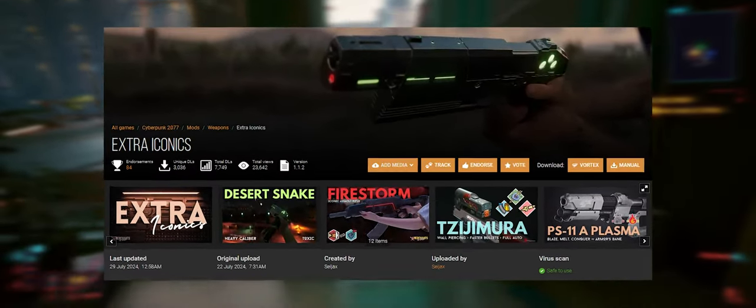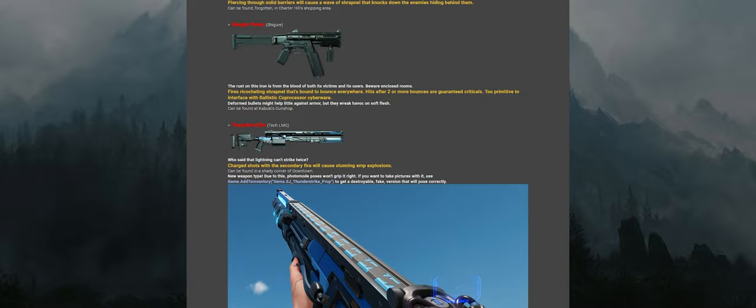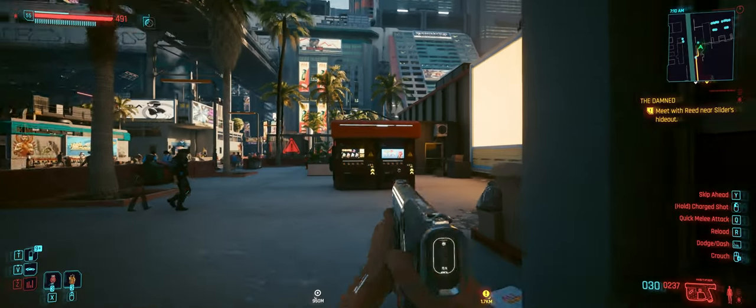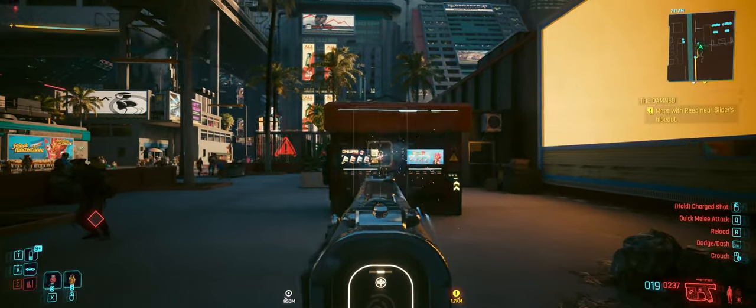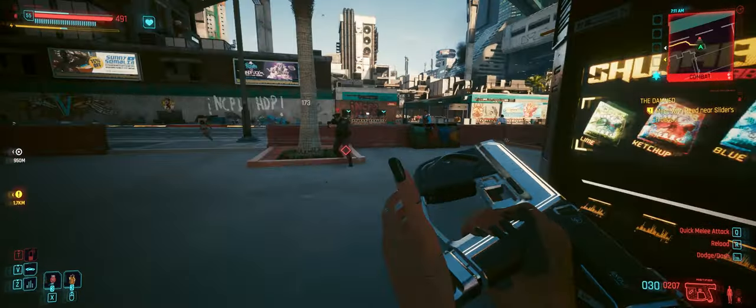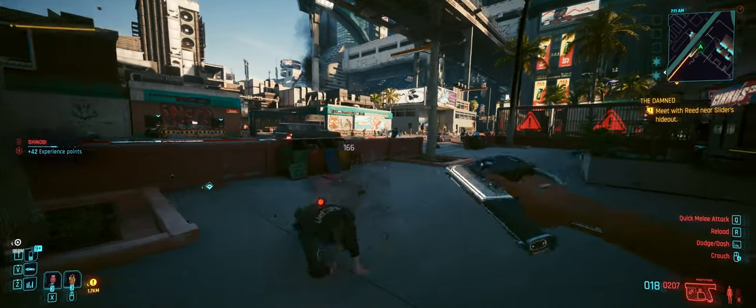Next, Extra Iconics. The Extra Iconics mod adds 16 new iconic weapons throughout Night City, featuring new appearances, visual effects, and never-before-seen gameplay effects and weapon types. I played around with a few of them and they are incredible to say the least. You can spawn them using Cyber Engine Tweaks, or you can actually find them around Night City. More details on the mod page of course.